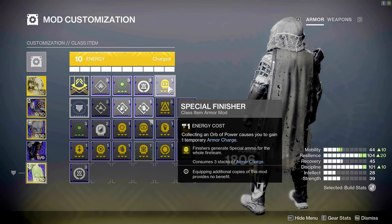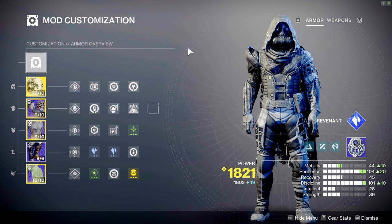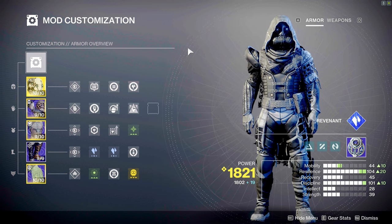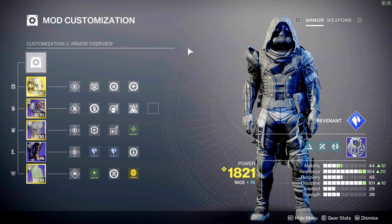With this build we are constantly freezing enemies, increasing damage to frozen or slowed targets with our arc weapons, and constantly generating orbs of power to refuel our melee, grenade, and class ability. This is an all-around great build — I highly recommend you guardians give it a try. Honestly, Mask of Bakris is a slept-on exotic; I don't see a lot of people running it, but please dust it off from your vault and give this build a try.